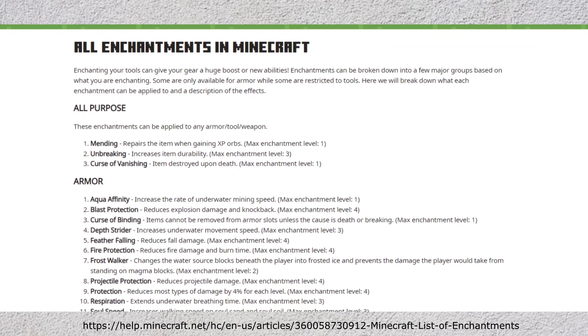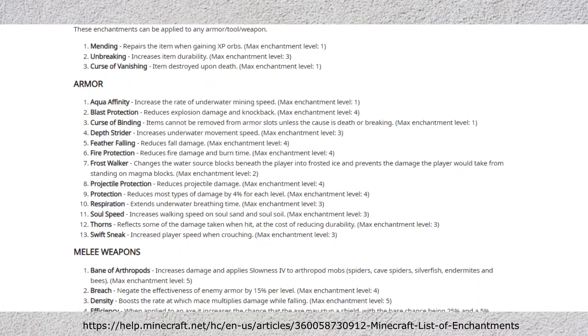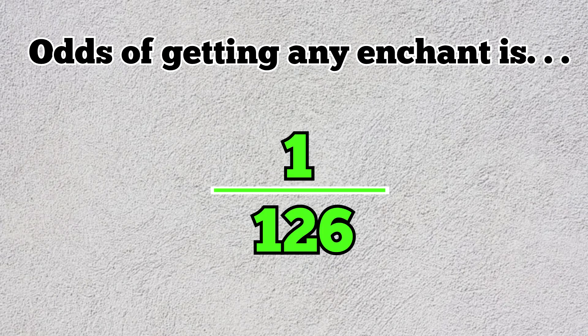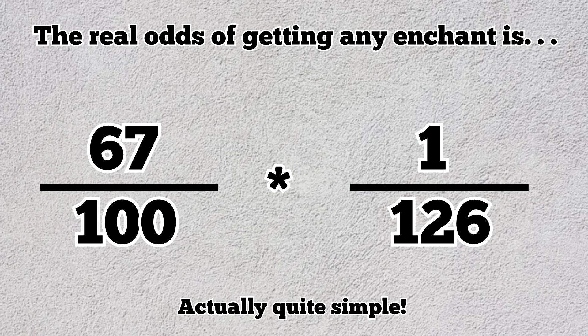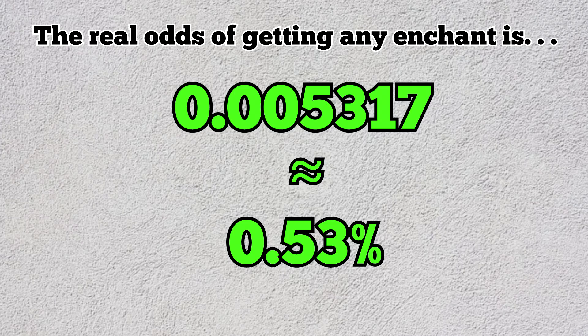Thankfully, this Minecraft Help Center website has a fully updated list of Minecraft enchants. All you need to do is add up the max level of each enchant, making sure to ignore Soul Speed, Swift Sneak, and Wind Burst. That gives you 1-in-126 odds for Looting III. But if you've been following along, you'd know that number is wrong because it ignores the 32% chance of not getting any book at all. Multiplying 67/100 by 1/126 gives 0.005317 — about a 0.53% chance per reroll of getting that Looting III.